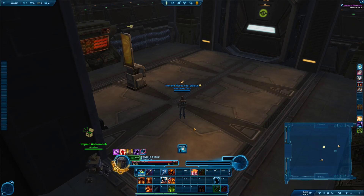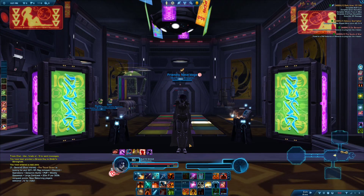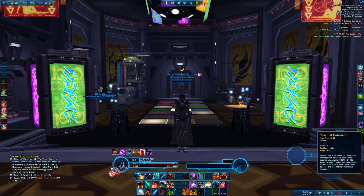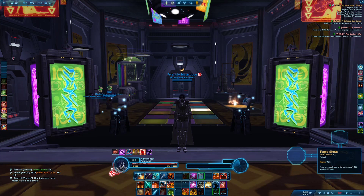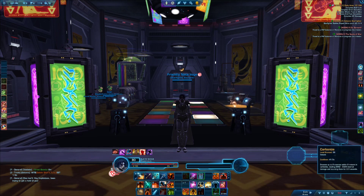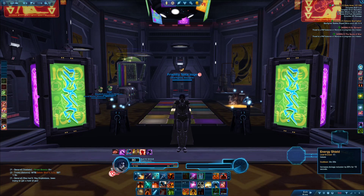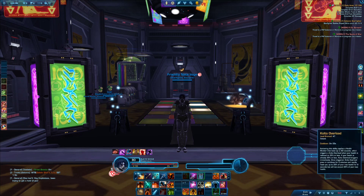You can combine keybinds and basically double or triple the number of keybinds available by combining them with Alt, Shift, or Control. Once you get to max level you'll have a lot of abilities and your quickbars might be full. To learn and remember keybinds more easily, I use a system: 1 to 5 are my main rotational abilities, and Alt+1, Alt+2, Alt+3, and sometimes Alt+4 and Alt+5 are crowd control abilities — that's where I have my stuns, my carbonized stream, even grenades. My defensive cooldowns also go on Alt modifiers: Alt+D is my energy shield, Alt+R is kolto.